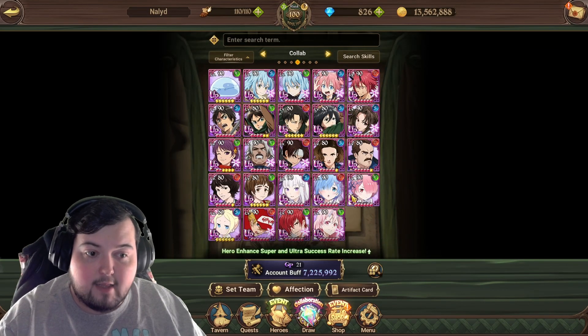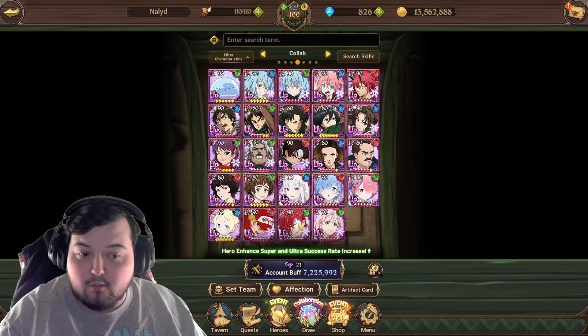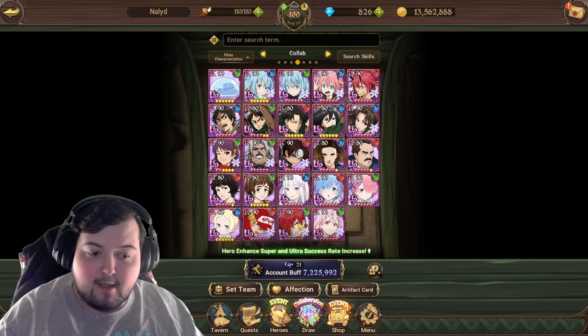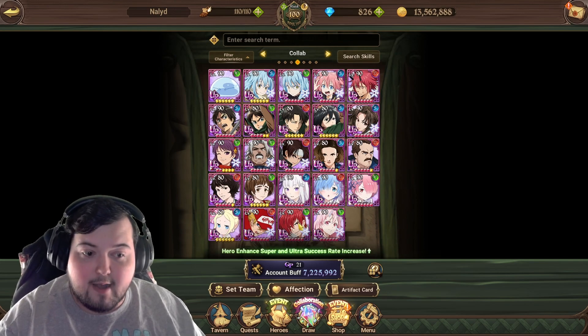During the KOF collab, if you didn't build one for Kyo, or maybe you wanted to use Rugal, Terry, or Iori, or whoever — they use the same materials, is what I'm trying to get across here. So if you get one of these boxes,